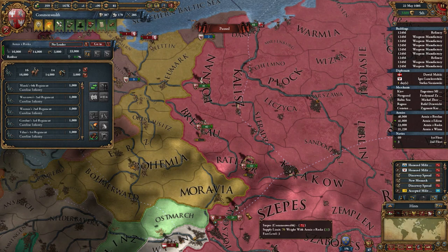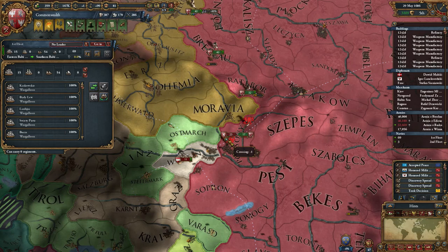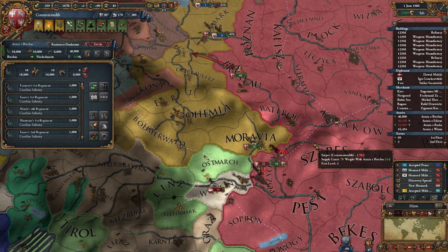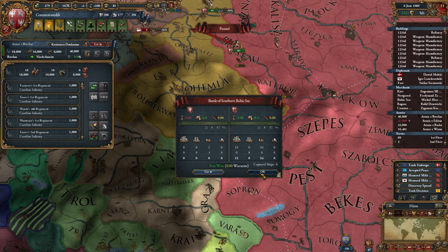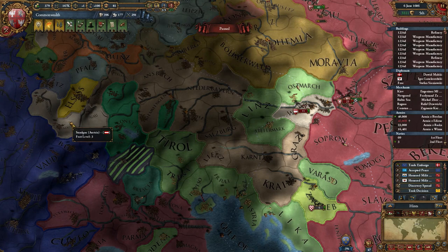That was smart of him actually, because I can't send reinforcements directly. Let's blockade this — I think I'm going to win though, he's getting a river crossing penalty right now. There we go, I did win. I'm at war with Austria — all of these people joined the war. But Crimea won't be a threat, they are busy, and Austria won't really be a threat either.